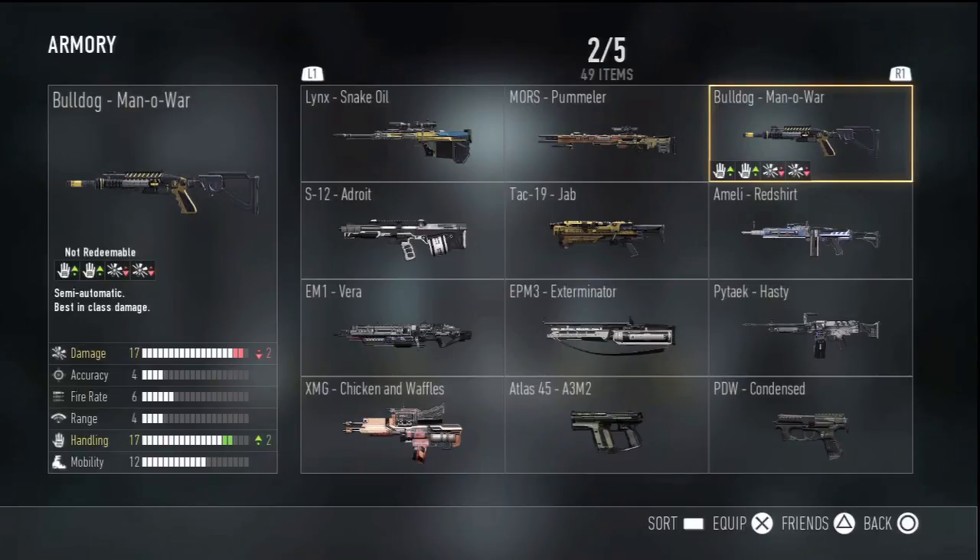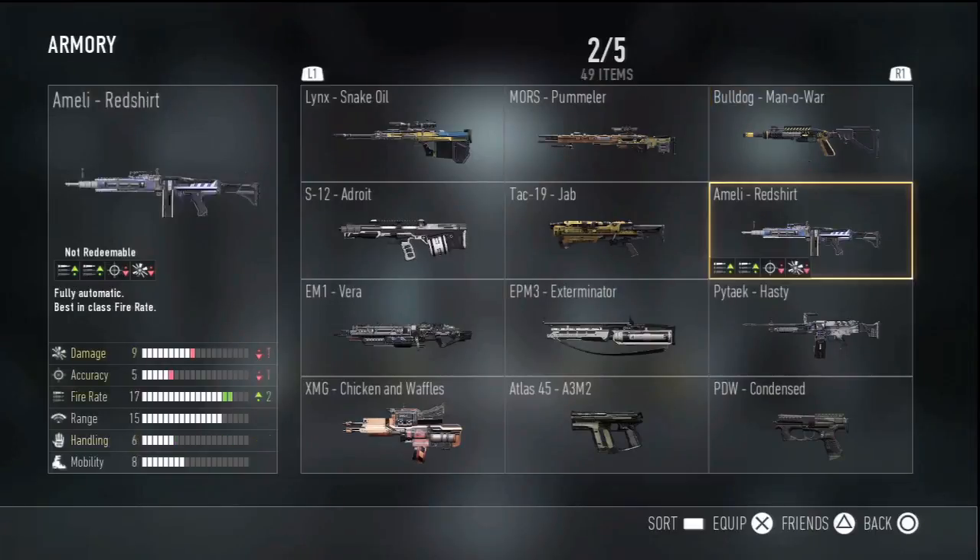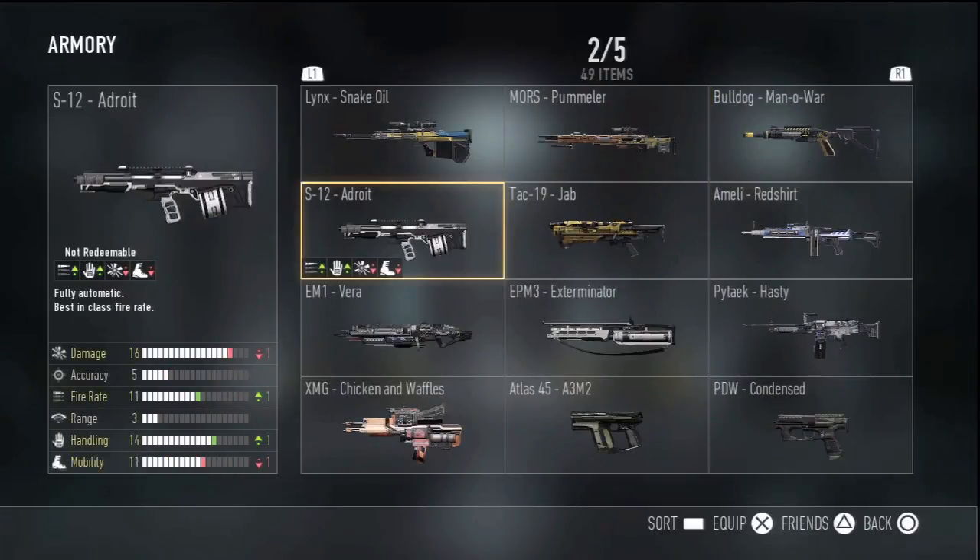The damage going down isn't a huge deal, but what I don't like is I would love increased range. The Bulldog's range is only four, while the damage is really high. You get like five or six bullets per clip and kind of spray them all at once — it's semi-automatic. The fact that the damage drops isn't too bad, but with range only at four you have to be really really close to enemies to kill them. I feel like this variant isn't that good overall. I'd love to see increased range or fire rate on the Bulldog.